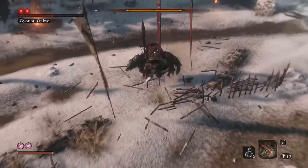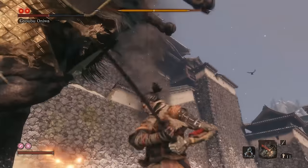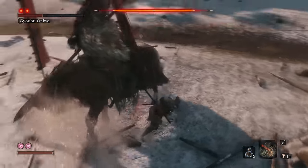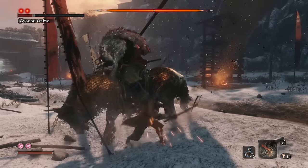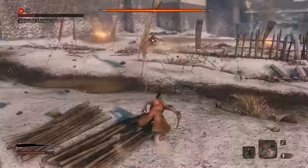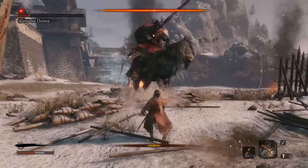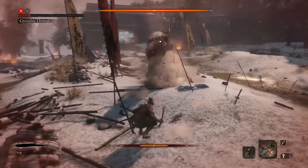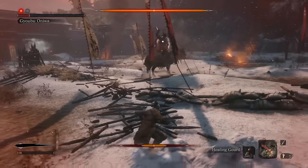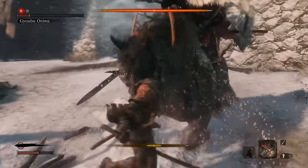At this point you will now be by his feet, which is the perfect chance to use the firecrackers — a move that scares his horse and gives you a big window of opportunity to chop away at him. By alternating between the grappling hook chops and the firecracker, I was able to take him down with ease. You just have to be careful to block as he charges past, keep your distance so you can spot those grappling hook cues, and you'll reveal Gyobu's My Little Pony to be a My Little Phony in no time at all.